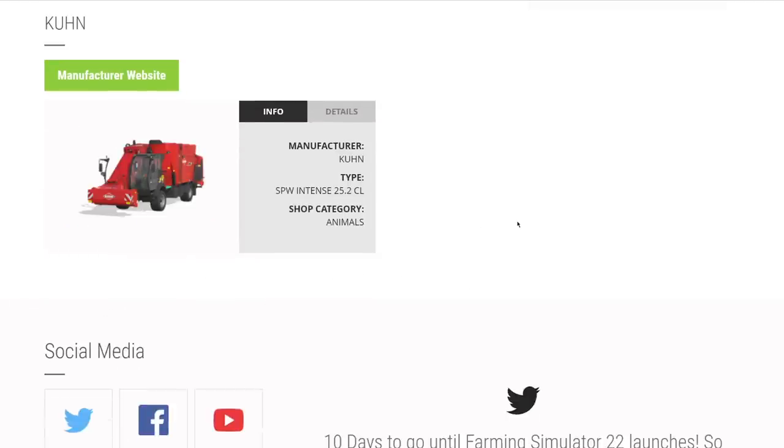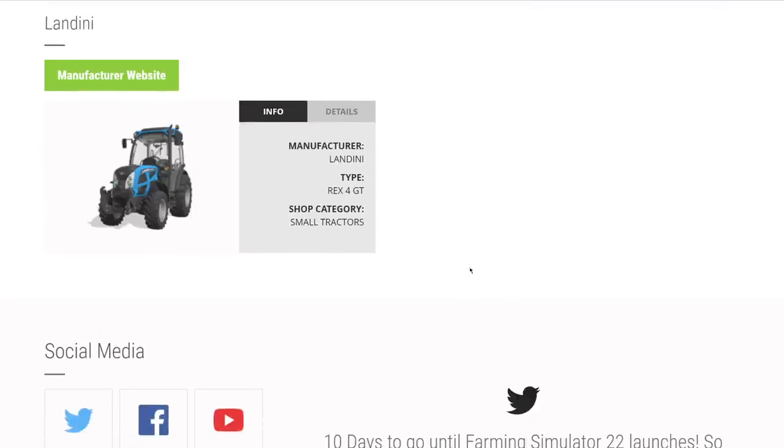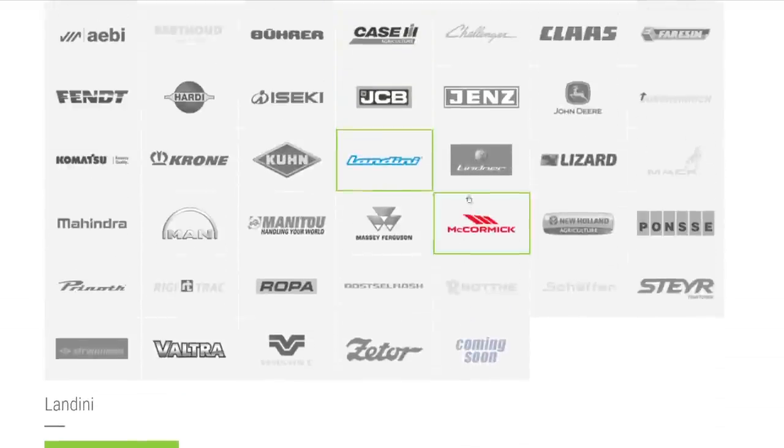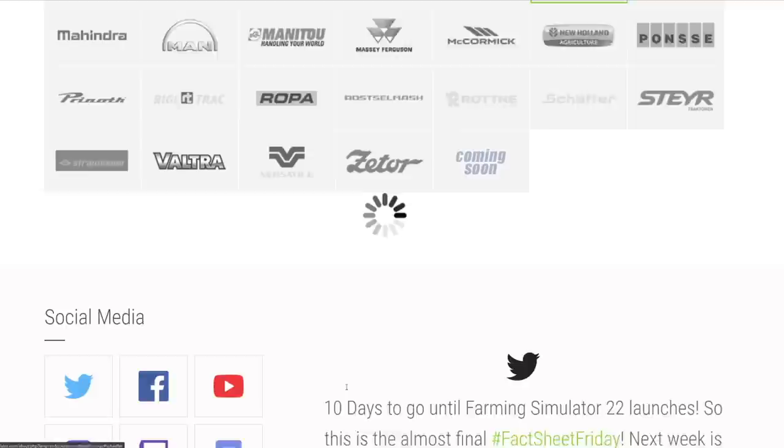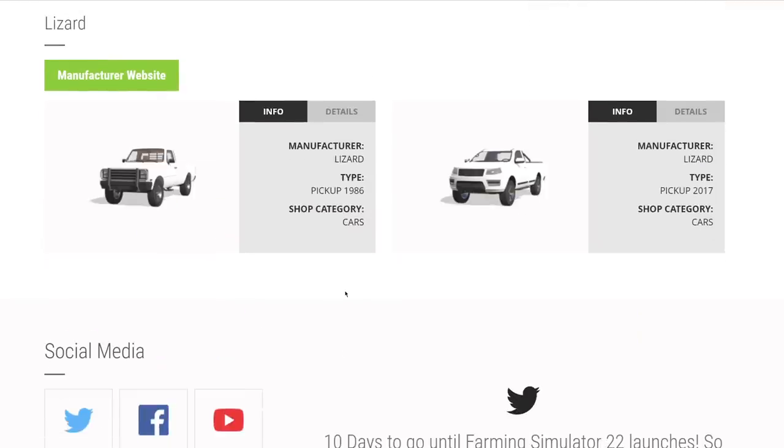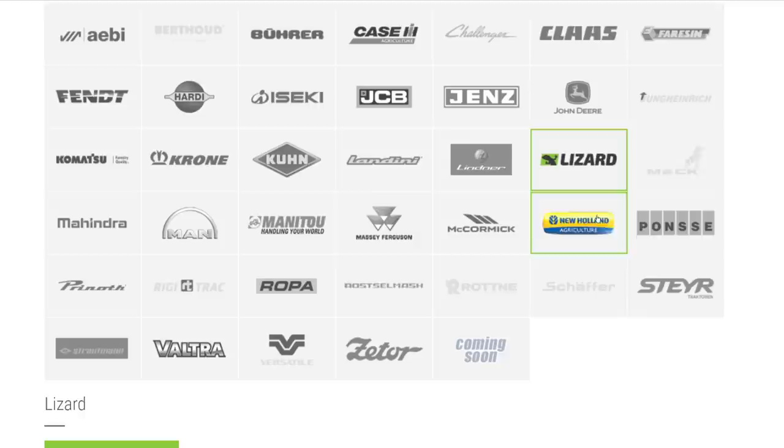From Krone, the Big M 450 — love that, and we'll love it even more in 22. From Kuhn, their SPW Intense 25.2 CL for running with animals, 25,000 liter capacity. From Landini, just one tractor — the Rex 4 GT — but they're open for mods now, which is good. From Lynx, only the Lynx Trac 130. Lizard brings two pickup trucks: the 1986 and 2017 as base game pickups.